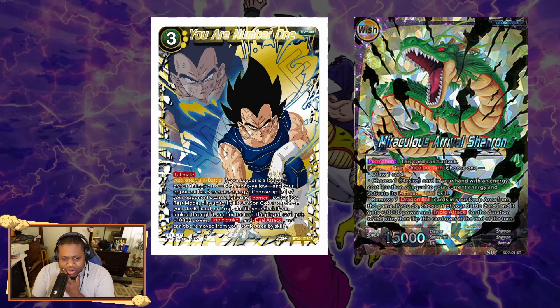Granted it's very restrictive towards the leader type, but we need to find the right Goku to play off of this extra card. There are a lot of yellow Gokus out there, but I went ahead and chose one specifically.